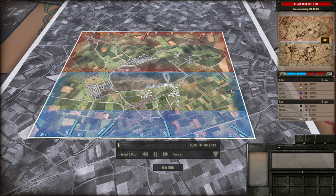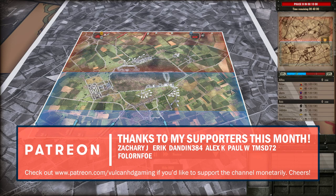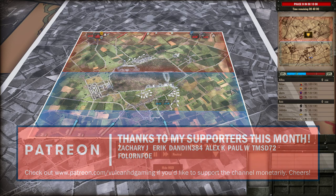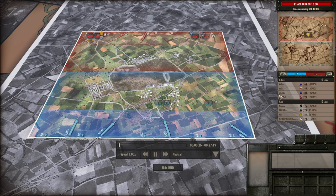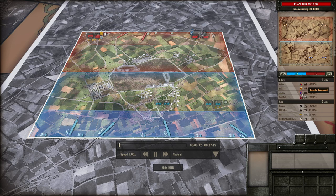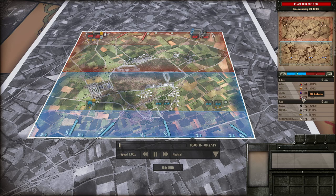Hello guys and welcome to a new Steel Division video. Today I have a 4v4 on Carpacay, the dualist version of the map with the airfield sideways. I'm playing on the Allied side with the 3rd Armoured US Division. Val is playing with the 15th Infantry Scots, Betz with the Guards Armoured, and Salt using the 6th Airborne.